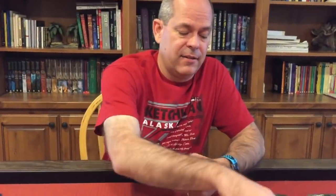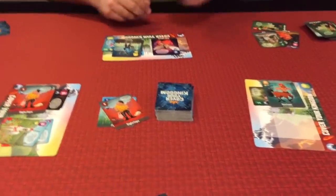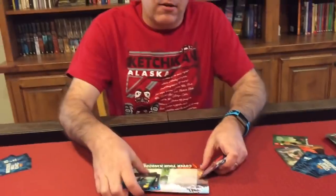Everybody is playing pairs, building up their kingdom, and fighting over who they're recruiting. Once you've gone through the entire deck, you get down to what people have in their hands, and those last few card plays can yield a lot of recruiting. At the end, you add all your points from the top corner of each card and see who wins. That's how you play Cover Your Kingdom!